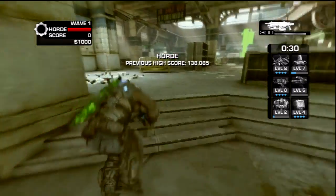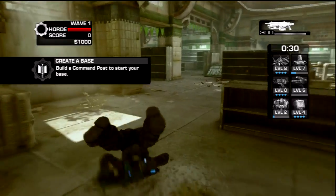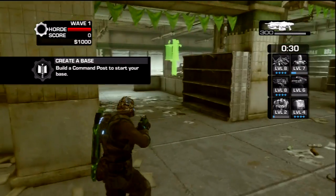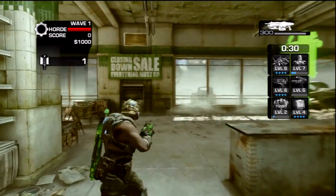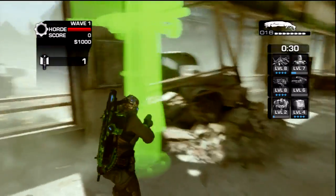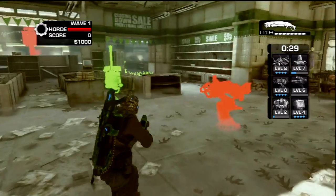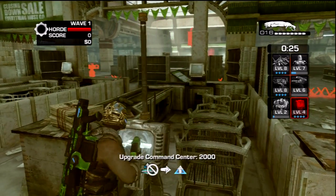Now here we have Checkout. You just run straight from spawn, take a left up here, then take another left into this other side right here, and go all the way to the end. You should see the command post right there — just build that one. The command center should be opposite it, kind of a little bit more to the right. There you go, we've got that one.